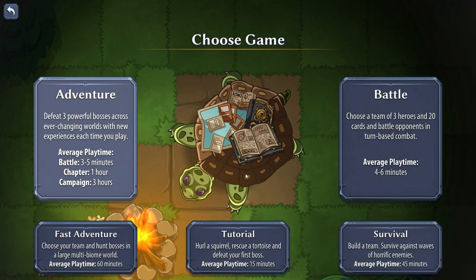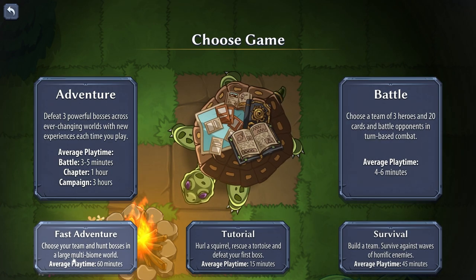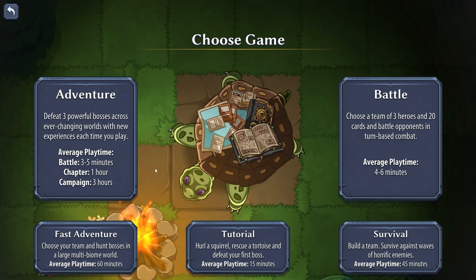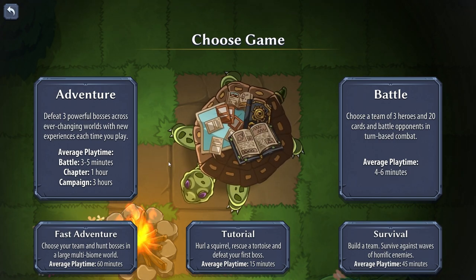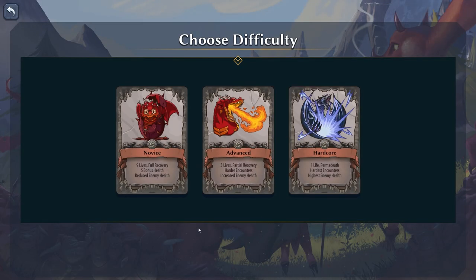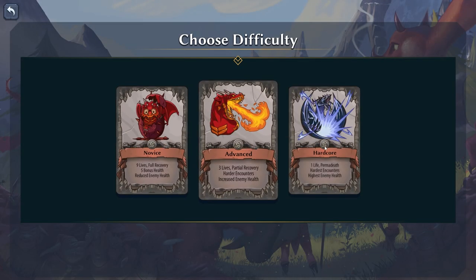I've started a new game here, and you actually have quite a few options of things to do. I have played the tutorial, so we're going to skip that. I'm going to do adventure mode so you guys can just get a sense of what the game is like. Choose difficulty: novice, advanced, and hardcore.